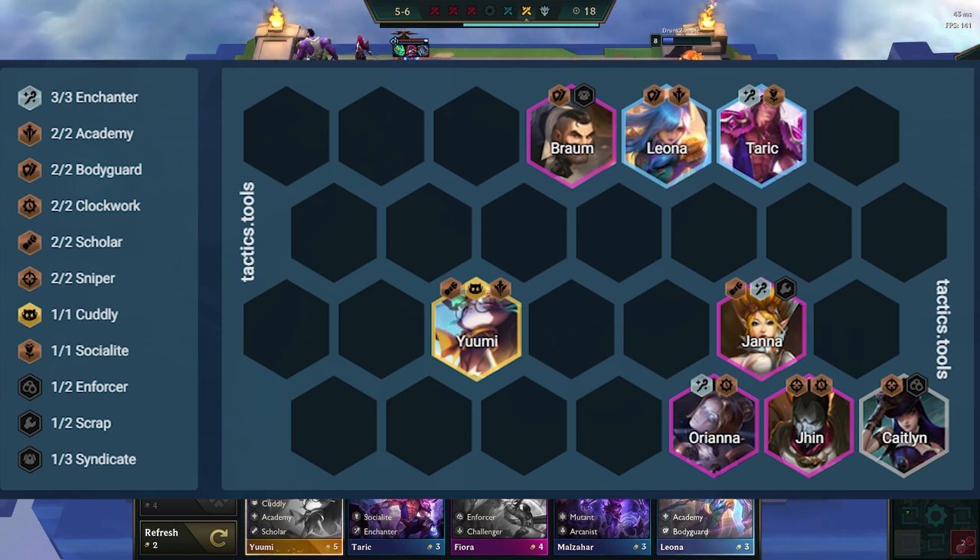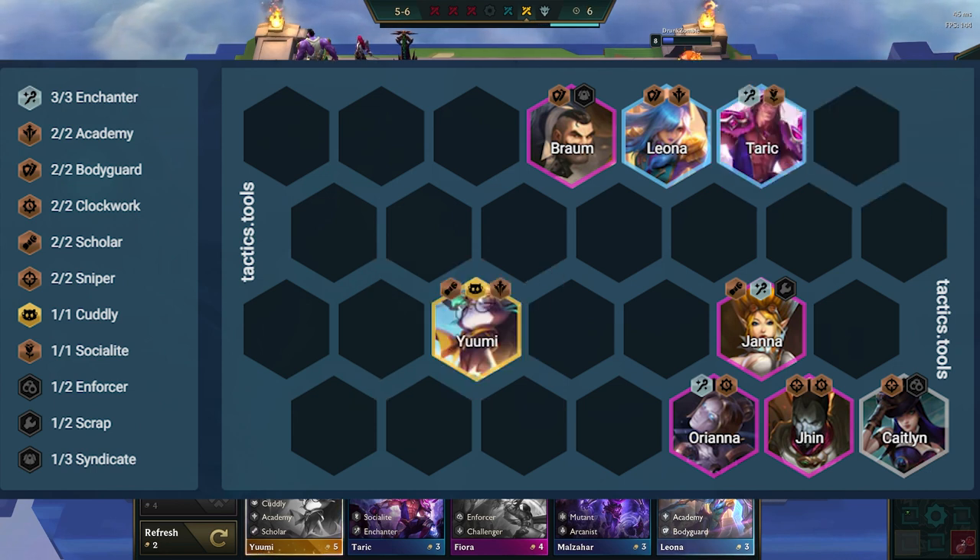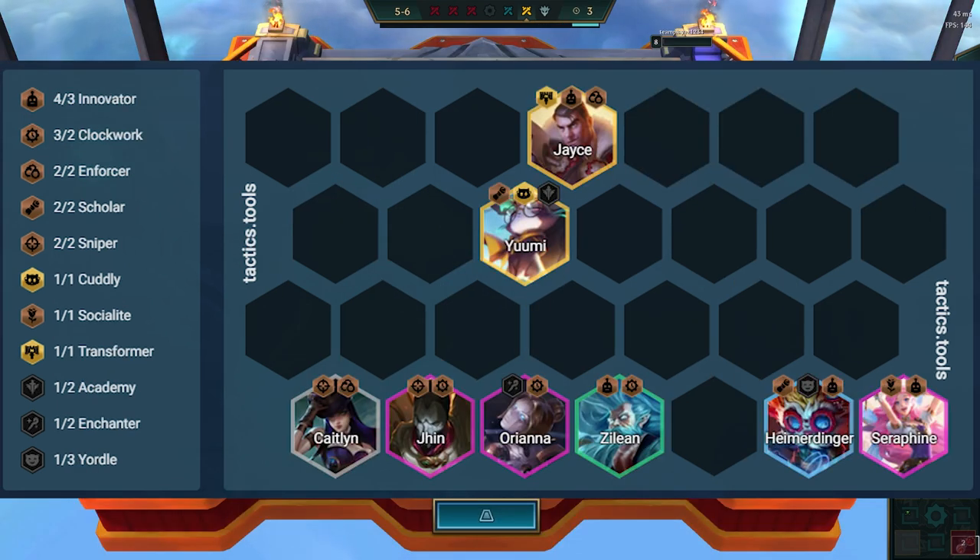Some other units you can easily fit in are Blitzcrank and Darius — they go over Yumi and Taric. This is great if a lobby is AD heavy, but this variation is way better with a bodyguard spat, as you don't have to run Darius late game. There is another variation that I think is really strong with a 5 or 6 innovator build, but this variation needs a very specific augment with innovator heart or soul, so we cannot go for this every game.